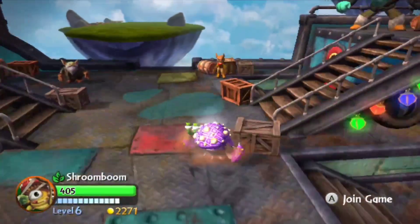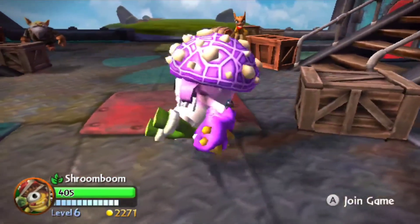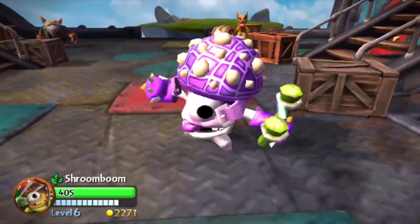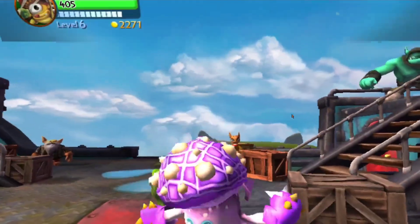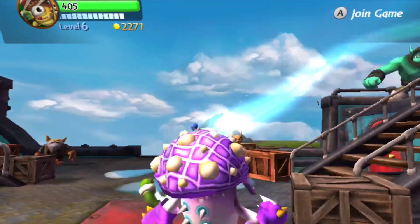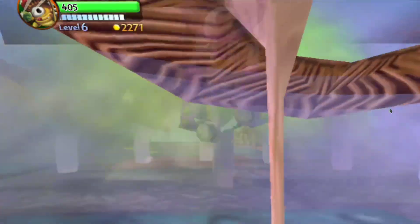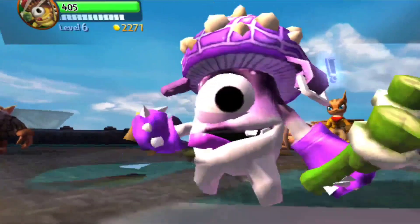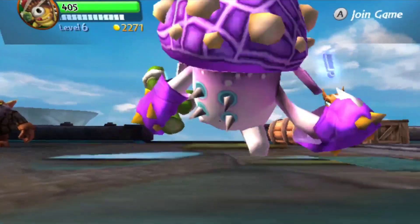With this one, I went the route that I was talking about earlier — basically whiting him out and then adding pastel colors over it. So I added a purplish hue at the top of him, and I added blue onto the spikes just to add a little bit of extra flair to him. Overall, I don't know — like I said, it's hard to make Easter characters specifically, so I did the best I could with what I have.